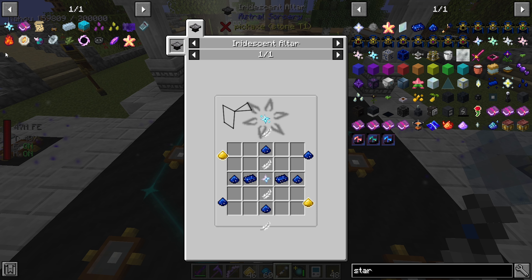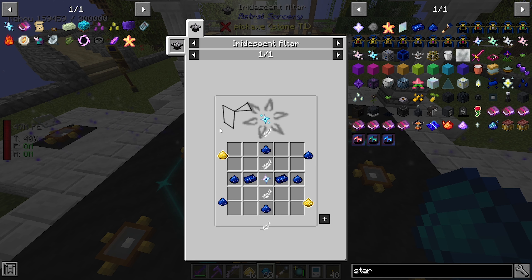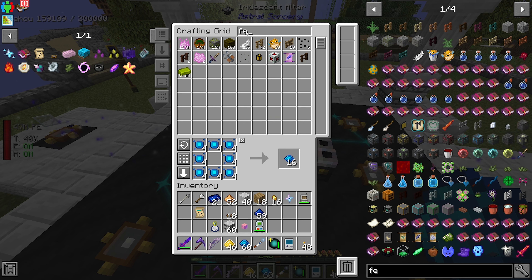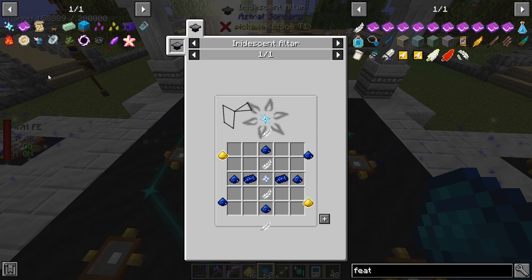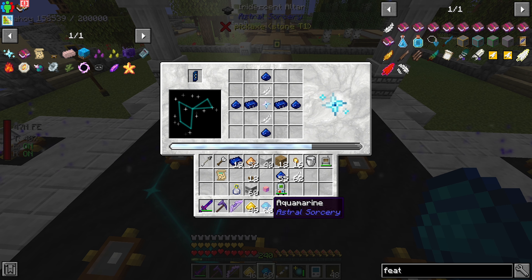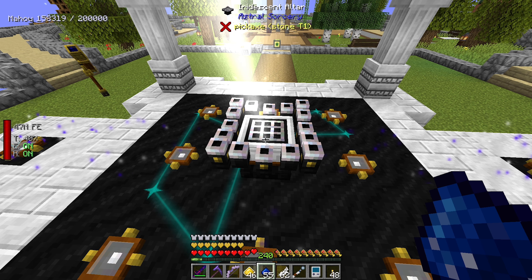And then from there we can make the Irradiant Star. That is going to require some more things - what do we need? We just need feathers, we need four feathers. For the crafting outside, we need illumination powder, stardust powder, and feathers.